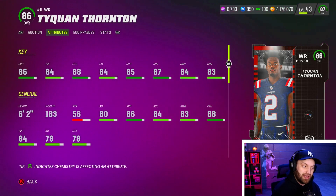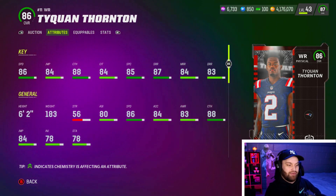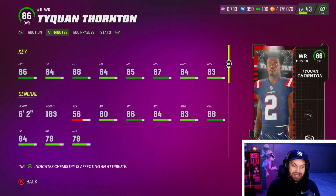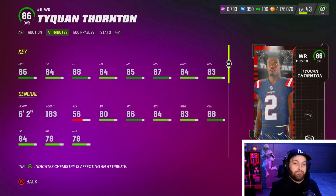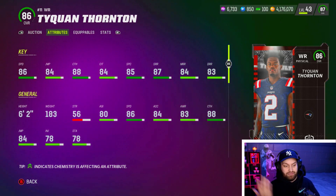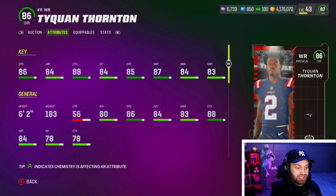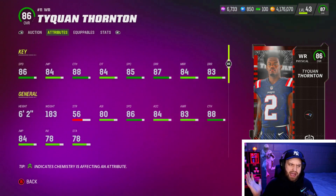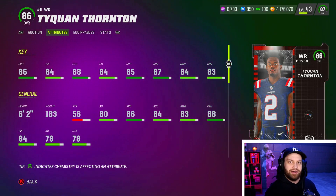When you look at his stats, he has 88 catching, 84 catching in traffic, and 85 spec catch, with solid route running — 87 short, 84 medium, and 83 deep. You could even get a free one from the first competitive pass, so a lot of people had Tae'Kwon Thorin. He's definitely still top 10, but once we get to number eight it feels like those cards are miles ahead.